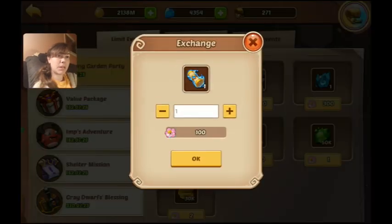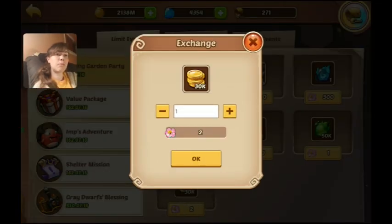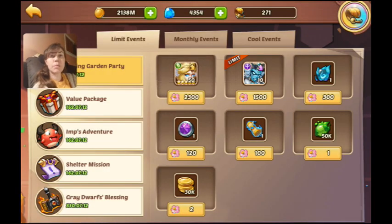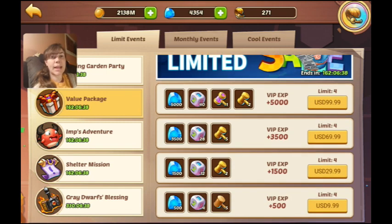I'm going all in on scrolls and just getting gold with the rest, because I'm pretty good on orbs. I was expecting the Easter event to have orbs or scrolls, but now it's looking like this special event is it — no summon event associated with Easter. So I'm holding on to my orbs for the anniversary event.